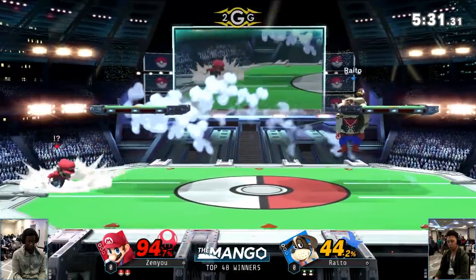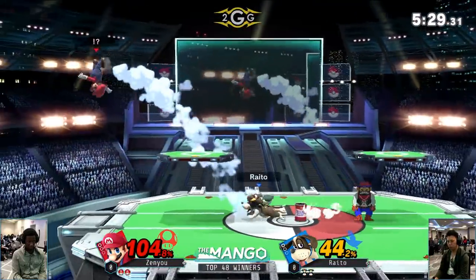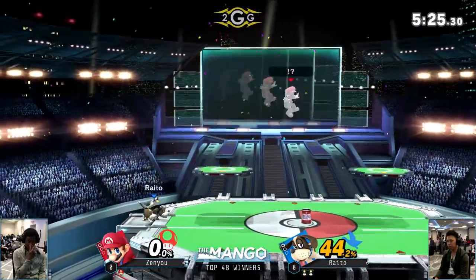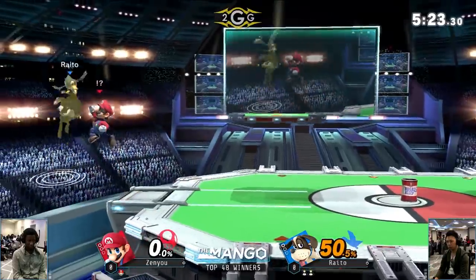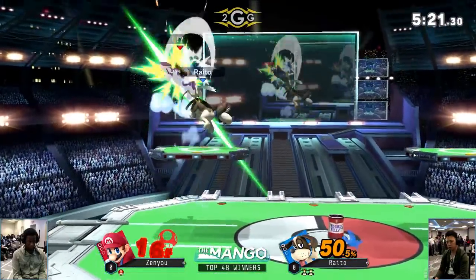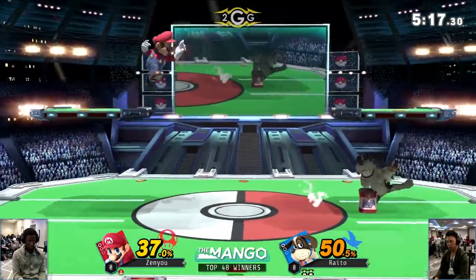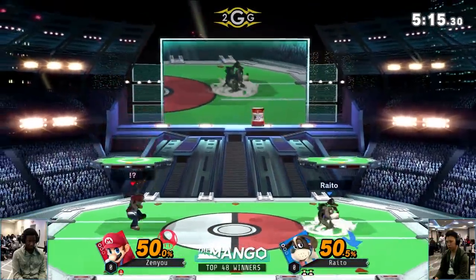It was for the down throw — it looked like he could combo off that potentially. I think he was trying to find a DI mix-up. The F-smash does it though, with a slight charge — that was actually really clean from Raito. Zenyu just didn't expect him to catch his lane with the F-smash like that. That was a deceptively long range on that forward smash.